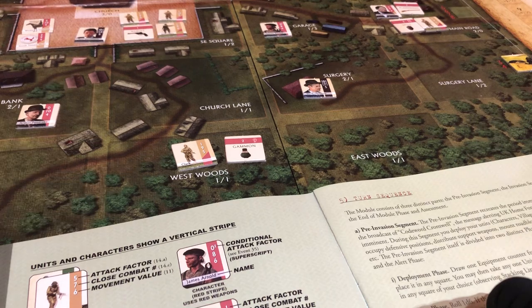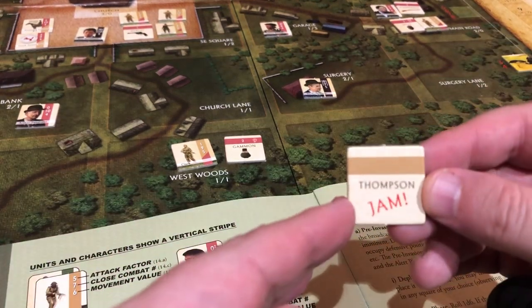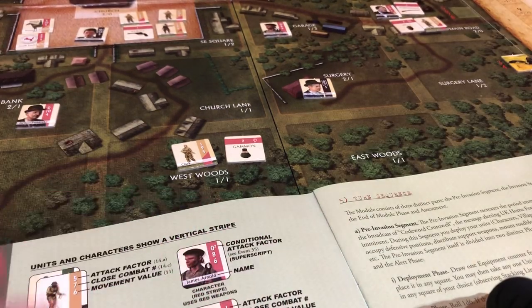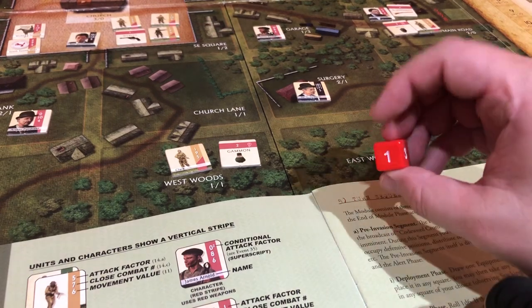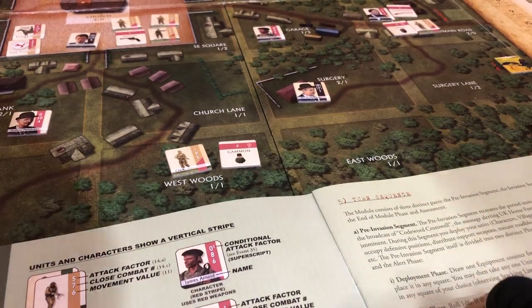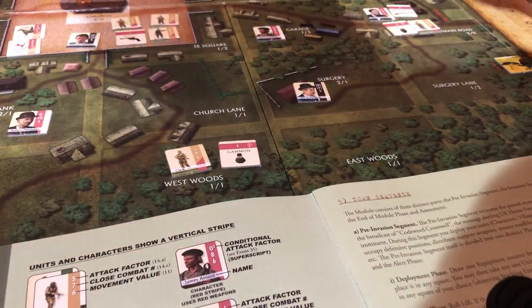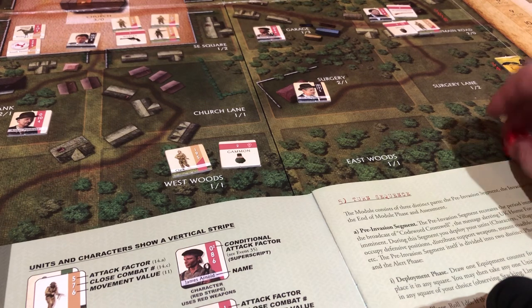This was the crappiest draw of all time. So if we ever find a Thompson, it's going to be jammed. Now we're going to roll our die. And I rolled a 1, so we've already ended this phase of the game. That was the crappiest start of the game ever. We are now officially on turn 1.